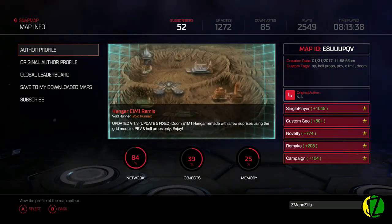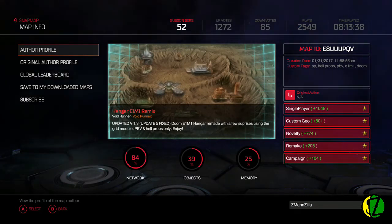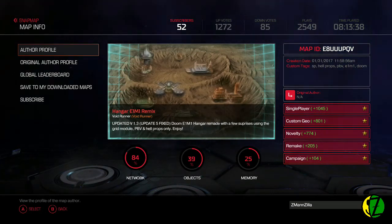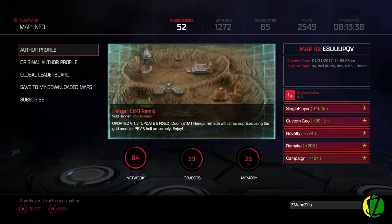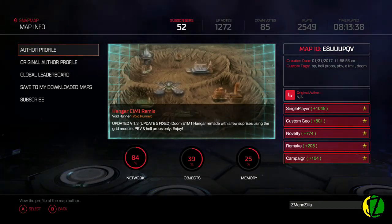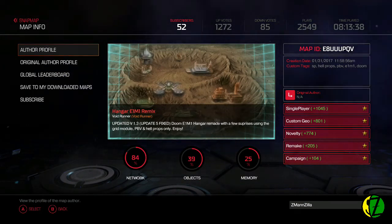On top of all that, it also throws in situations that weren't in the original. So Void Runner is not only accounting for how mobs move and act nowadays and redesigning to suit that rather than making an accurate recreation, he's also adding his own artistic vision - adding enough surprises so people who are sick of E1M1 remakes can come play this and have something new. It's a wonderful blend, a philosophy I'd love to see more of: reinterpreting using the way things are now rather than ignoring how things were.